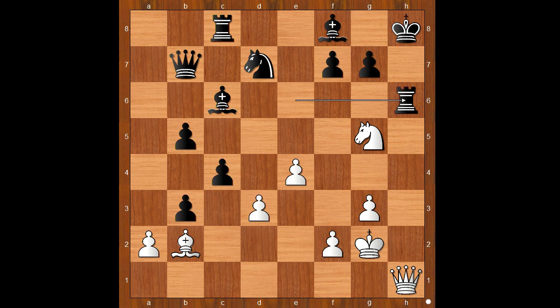And if rook to h6, then queen takes on h6 check. The pawn on g7 is pinned. After king to g8, queen to h7 check — mate.